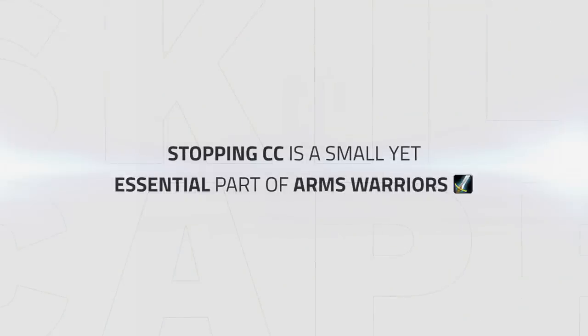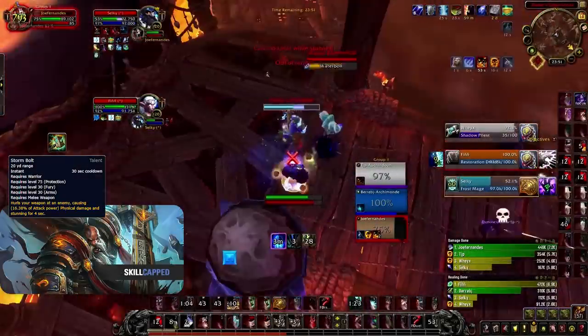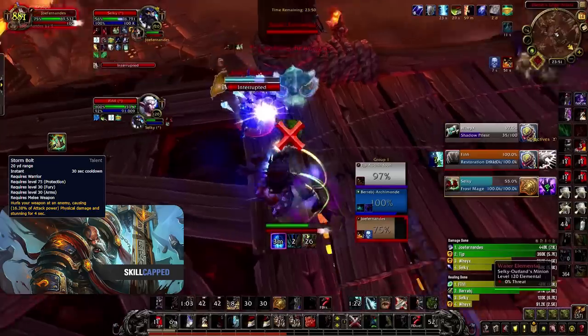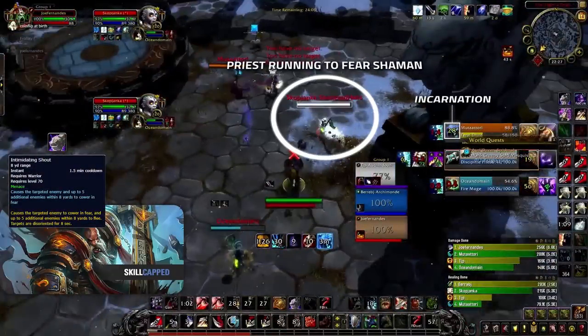Stopping CC is a small yet essential part for Arms Warriors as it can make your team survive in situations that could result in a loss. The main abilities to stop CC are Storm Bolt, Intimidating Shout, Disarm, Warbanner, Pummel, and Charge. Storm Bolt is a very versatile spell for Arms — you can use it to stop incoming CC by interrupting casted spells such as Polymorph, Fear, and Cyclone on your healers, which will in essence help maintain your survival. Intimidating Shout is very effective as you can CC multiple targets in range instantly.